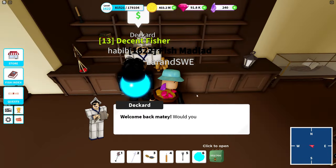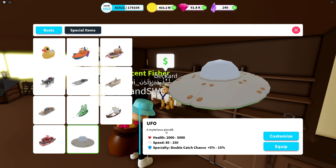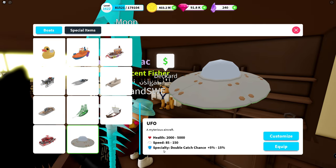And here we are at Deckard's Boats. So UFO, here we have it — a mysterious aircraft. I want to point out this hovers on top of the water, it doesn't fly, so it's still kind of a boat. Health goes from 2000 all the way up to 5000 hit points, so it has a lot of hit points. Speed is 85, up to 150 — that is quite a lot, pretty fast I would say. And the specialty, that's the most interesting part here — double catch chance.